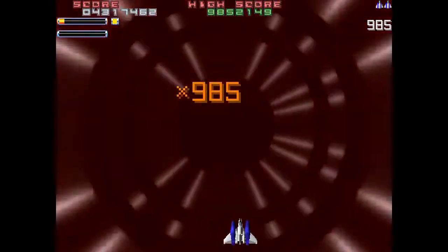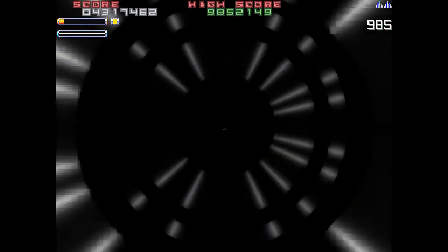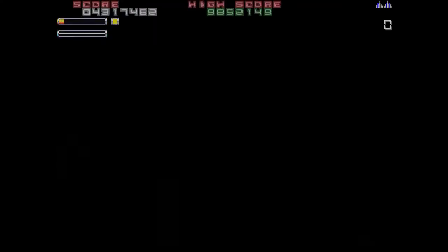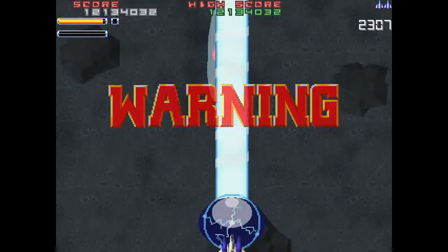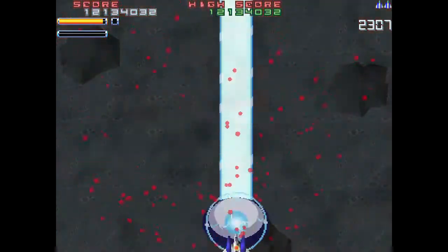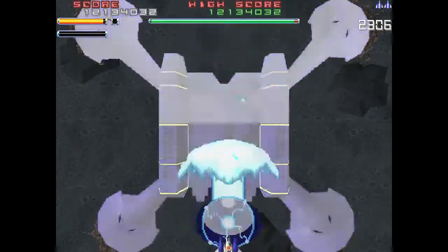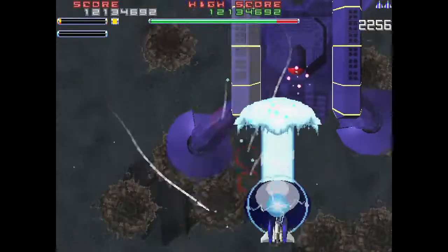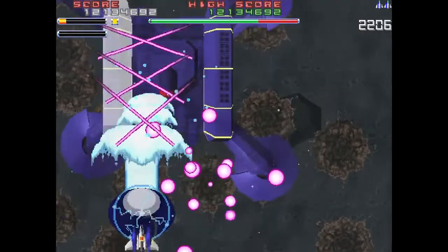If you die, usually your screen-clearing bomb will regenerate, so you'll get another one. So you can bomb your way through some of the earlier areas. Also, the hitbox on your ship is very, very small — bullet hell style. You have a very small dot on your ship where you can get killed. You see that square shining on my ship right now — that red square — that's your hitbox. So it's forgiving with that, but sometimes the screen does get very dense with bullets, so it's still very easy to get hit and killed.